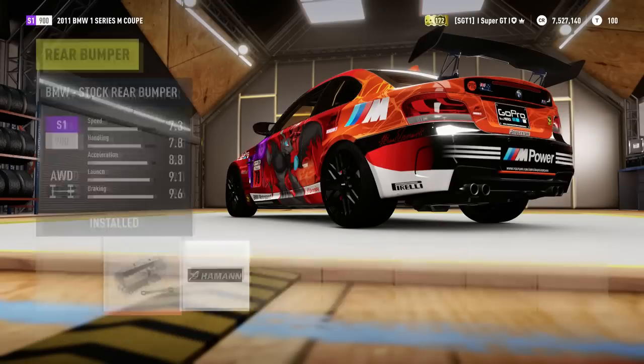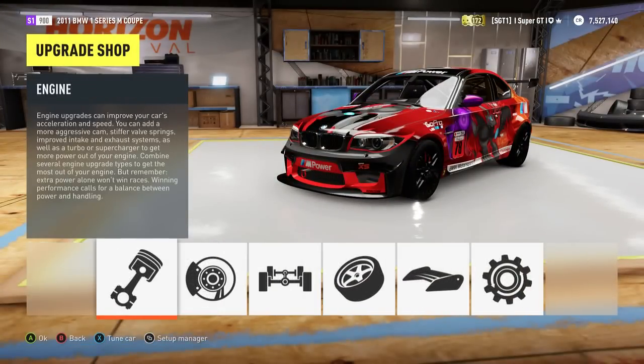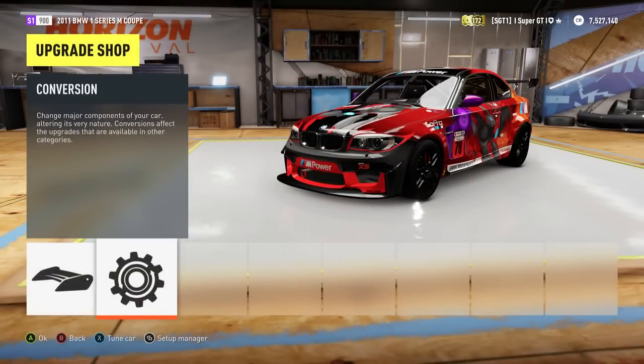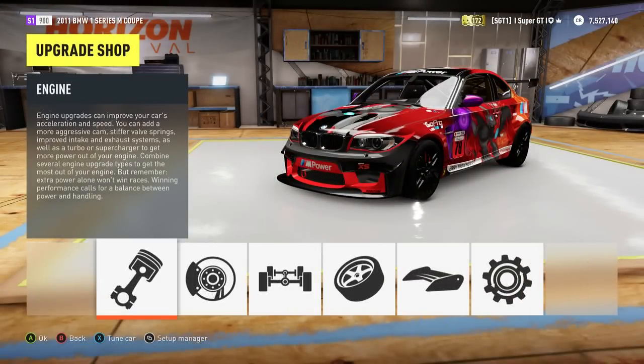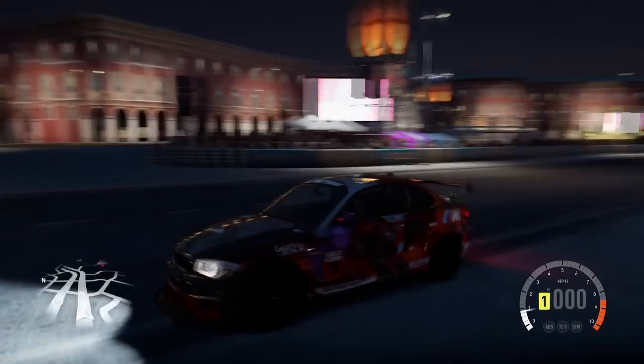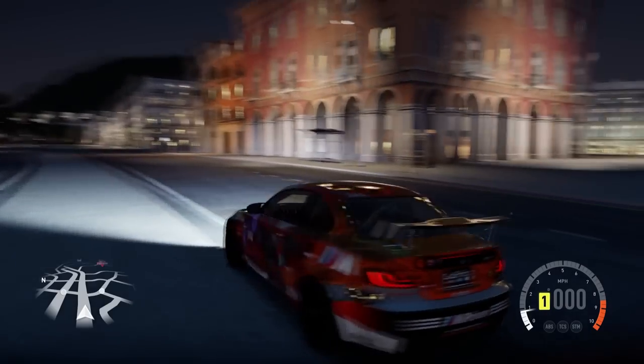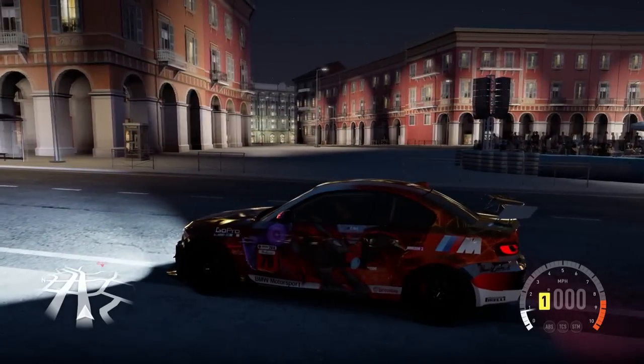That is the setup — the tuning upgrades that you need. Once you've done all of those, it should be S1 900, which is the top of the class, and you have yourself a very good car. The paint job is one of the suggested paint jobs — it came out quite quickly for me and I really like it. I don't know who made it, but it's obviously done a very good job.